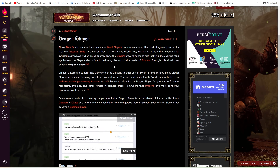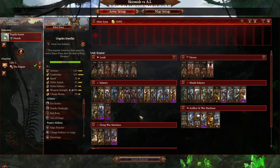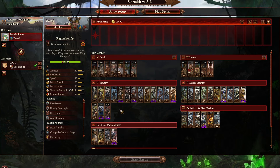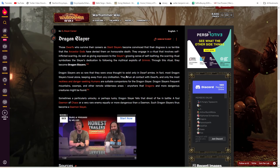Their role is just to kill any big large stuff. Dwarves do struggle with large single entity mass — stuff like Jabberslythes are a bane in their existence. Having a single entity character that can at least put some hits into it could be really nice and cool, and just thematically awesome.